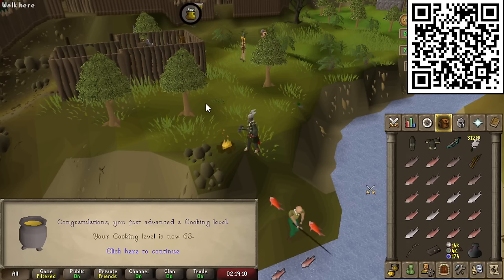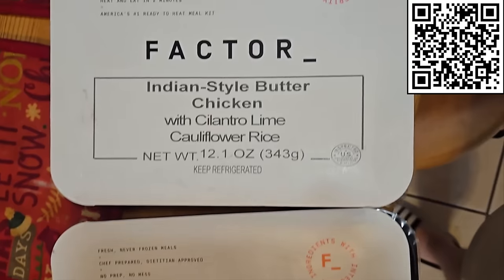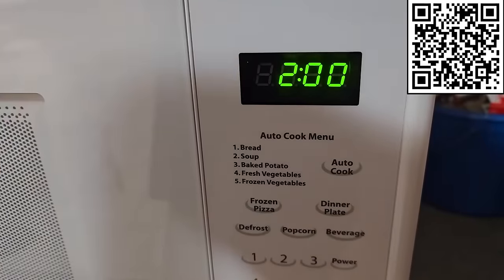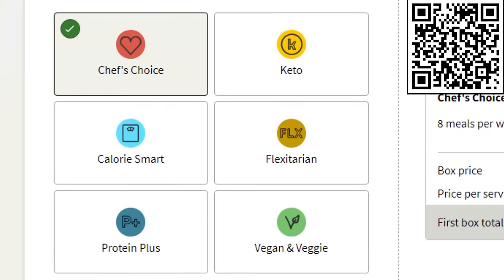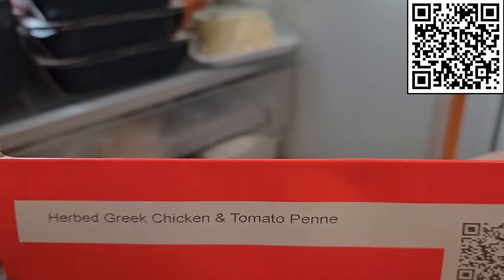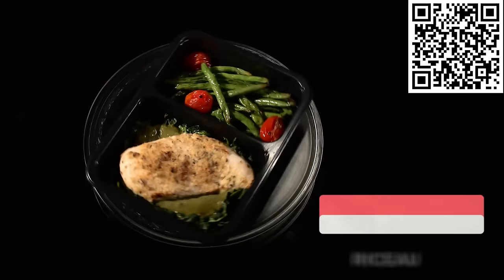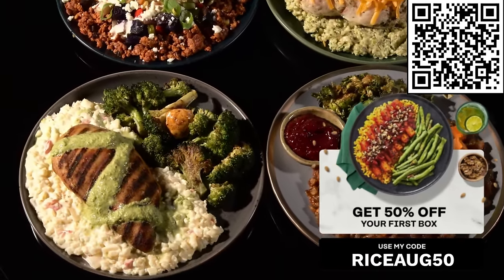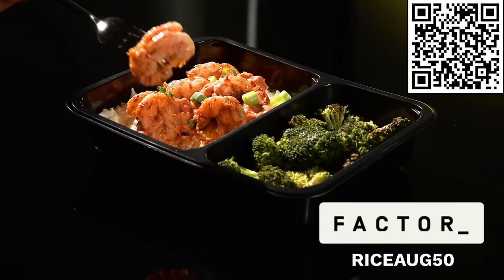You can get some nice dinner, fast and convenient by checking out today's sponsor. Factor is a meal subscription service that provides a wide range of delicious tasting food — it's healthier than fast food and costs less than ordering food online. You can choose between 35 plus weekly meals delivered fresh and never frozen. Click the link below and use the code on screen to get 50% off your first Factor box and also 20% off next month's order too. Using my code also helps support the channel for double the gains.